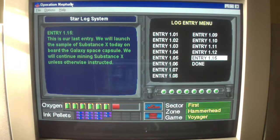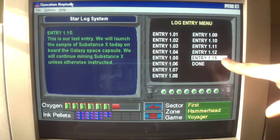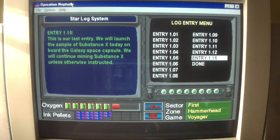Entry 1.15: This is our last entry. We will launch the sample of Substance X today on board the Galaxy space capsule. We will continue mining Substance X unless otherwise instructed. They say it's the last entry when there are two more entries we need to find in this log system. That's funny.